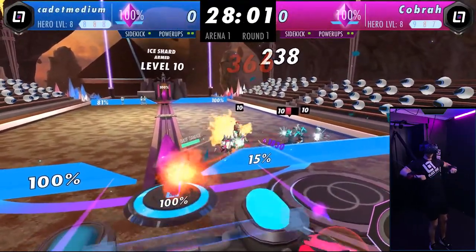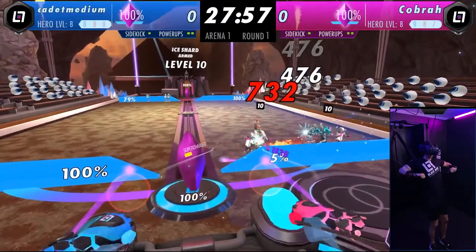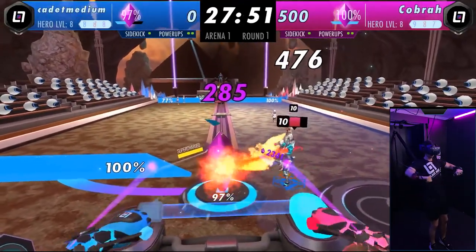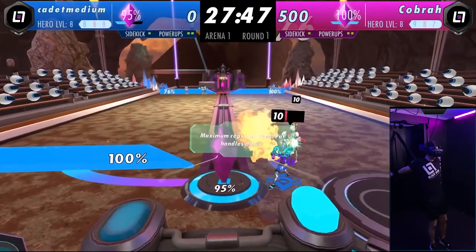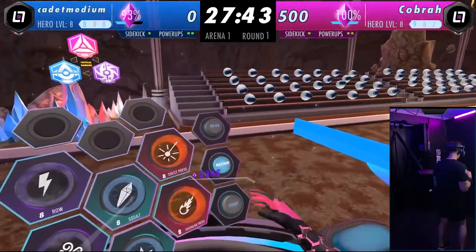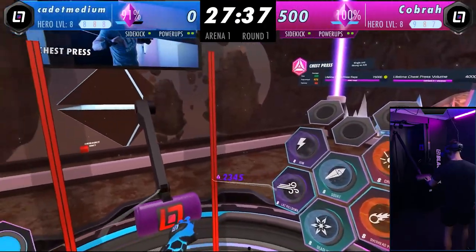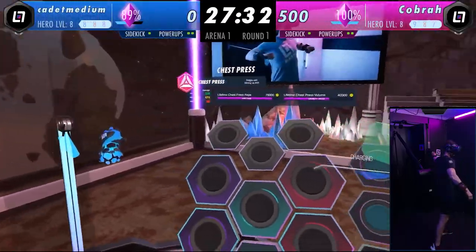As I do reps, you can see the health of the Aqua Fist going down — boom, got rid of him! They got my gate, so I'm going to do some faster reps. You can see as I do reps it was shooting that fire beam. They're coming after me, so I'm going to get right back on the bench rather than wait for it to reconfigure.